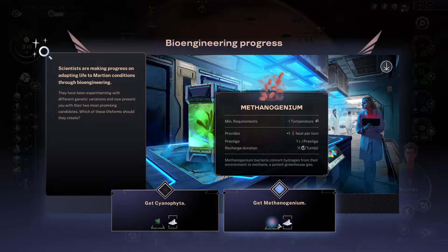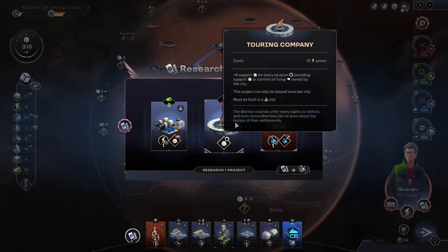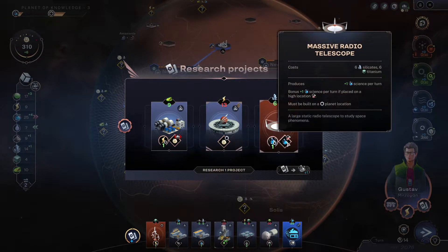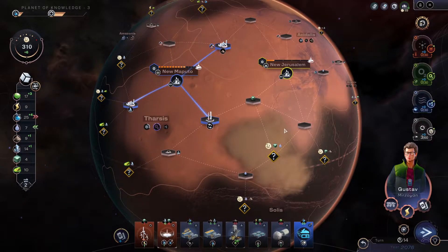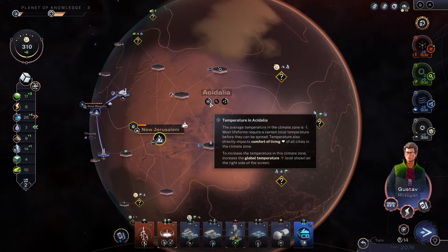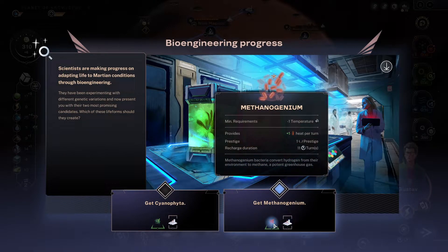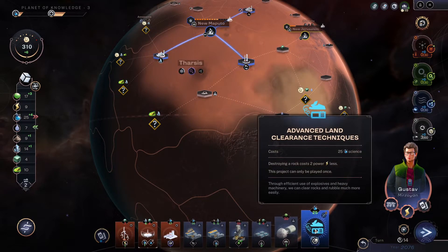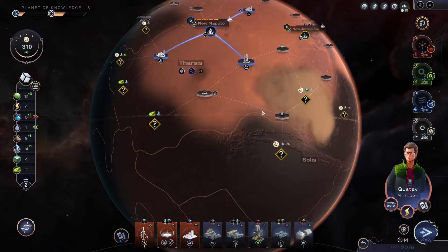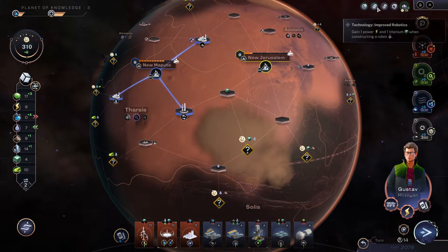I've got another science thing I can put down — spread bacteria. Miniature temperature zero, temperature zero, and temperature negative one. More science production. Negative one — so take the one that does negative one. We're going to pop that technology. Spending science, locations explored.